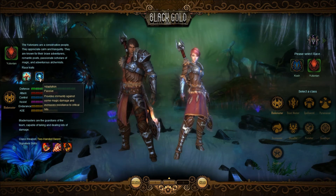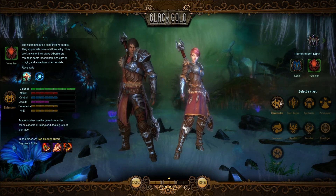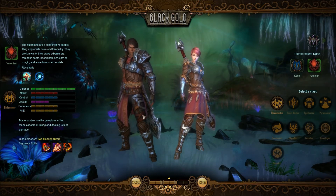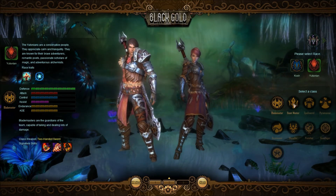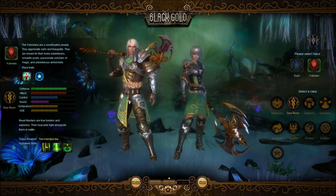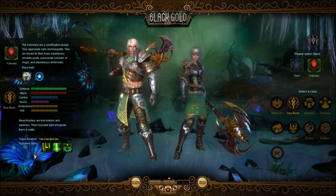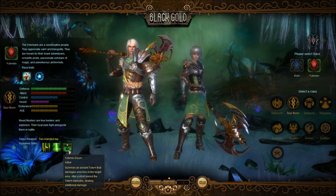We didn't go over the passives, but that's okay — we'll do that when we're actually creating a character. For now, those are the four races. As for the classes, there's a wide variety. This first one is the Blademaster — basically a two-handed swordsman. We have the Beastmaster, which will probably be your hunter types. They use a ginormous axe — these are your hunters, they get pets, and they can perhaps go invisible. Basically your hunter-slash-rogue.